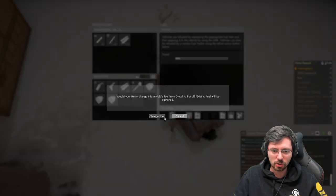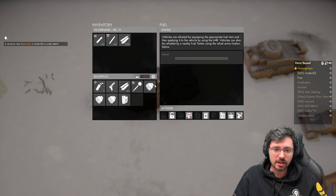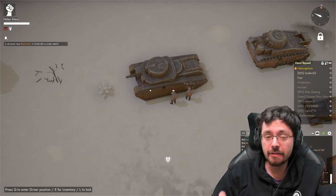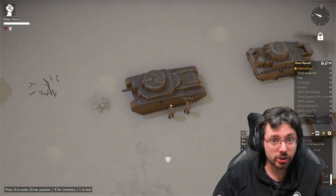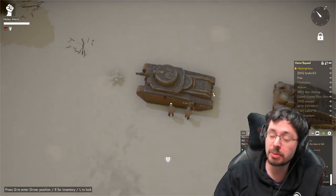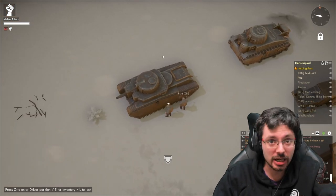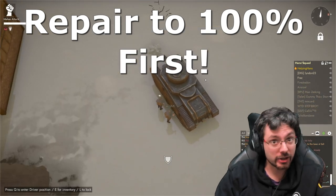Once you have a fuel rupture, you can see the fuel rapidly decreasing on the vehicle. To stop it, click 'change fuel' quickly and that way any fuel remaining in the vehicle is saved. Once you've saved the fuel, you must repair the vehicle back to 100% to remove the critical. If you just put the fuel back in without repairing first, it will leak straight back out and you'll lose all remaining fuel, potentially leaving you stranded.